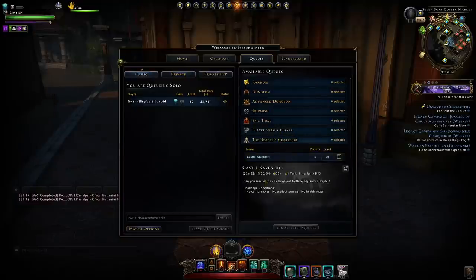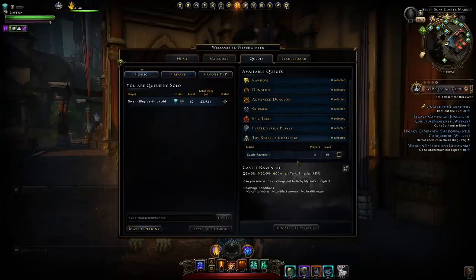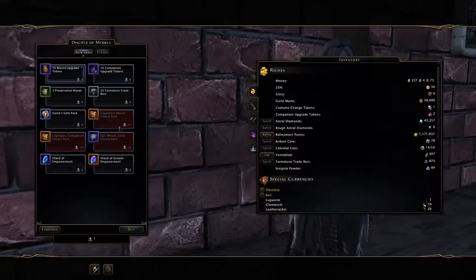Looking at this Reaper's Challenge, it did require 50,000 item level for today. They've said that on some days they're going to have a 30,000 or 40,000 item level version, so it might be a bit easier. Each challenge has certain conditions — Castle Ravenloft had no consumables allowed, so we weren't able to use health potions, stones of health, artifacts, or regen health outside of combat. Just to confirm: you can only ever get one Reaper's Mark per day, no matter how many times you complete it, even on other characters. So that's 30 days to get a legendary companion or mount choice pack.